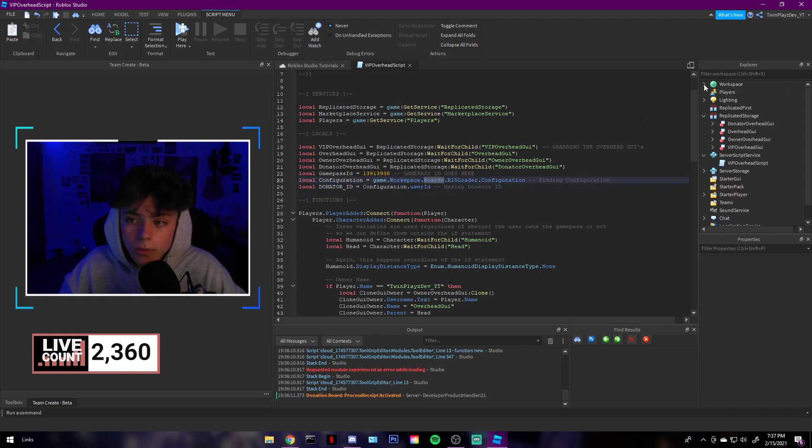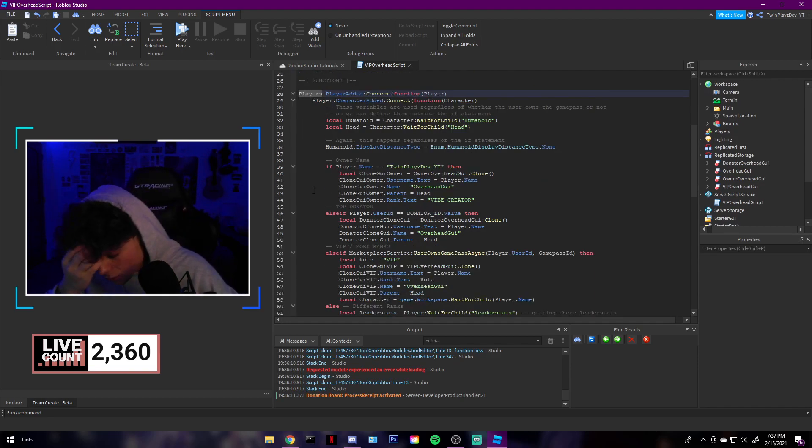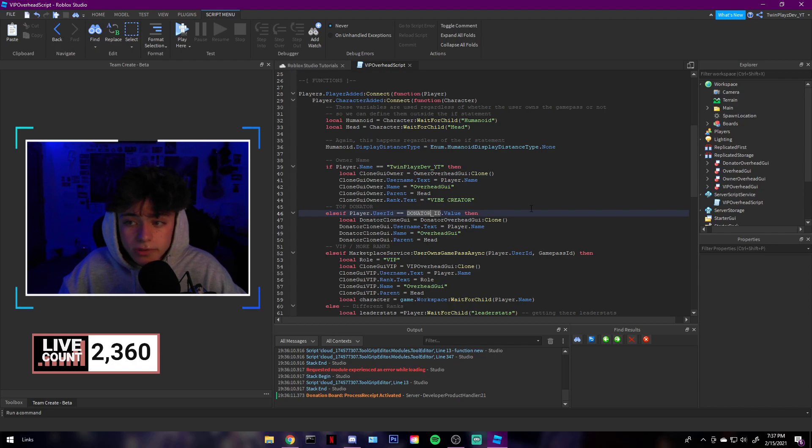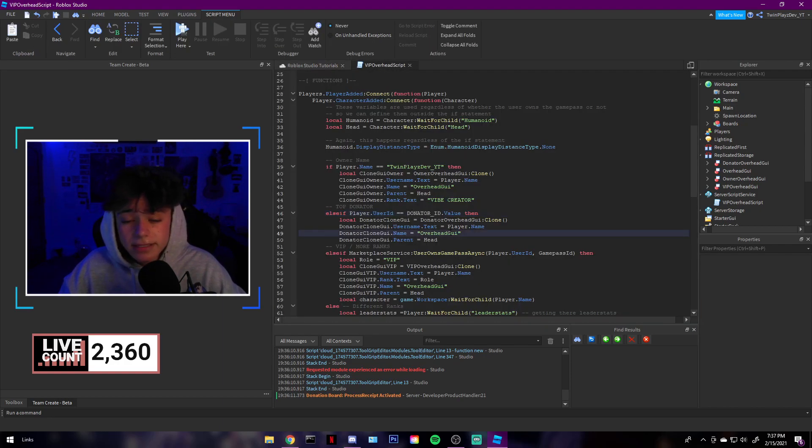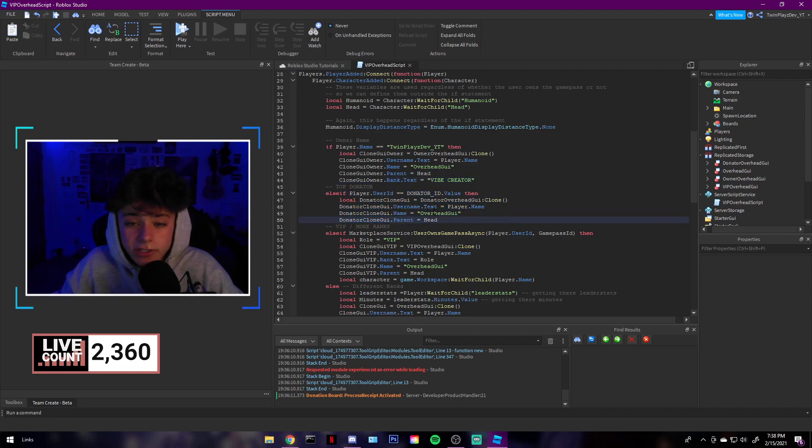The reason you leave the board in Workspace is because the script references game.Workspace.Boards, goes to R15, then to Configuration, and then DonatorID — which is configuration.UserID. In player added, if the player's user ID equals the value stored on the board, they'll get the top donator overhead GUI when they reset. For the owner, just change the name from 'TwinPlays' to yours, and you can also change the tag text like 'Vibe Creator' to whatever you want.